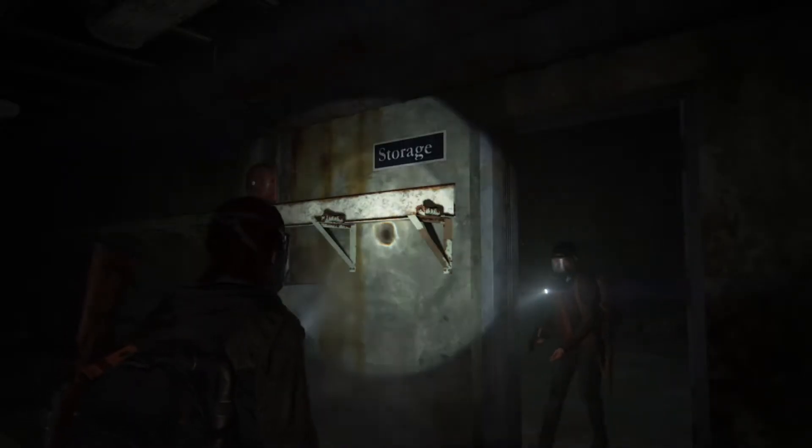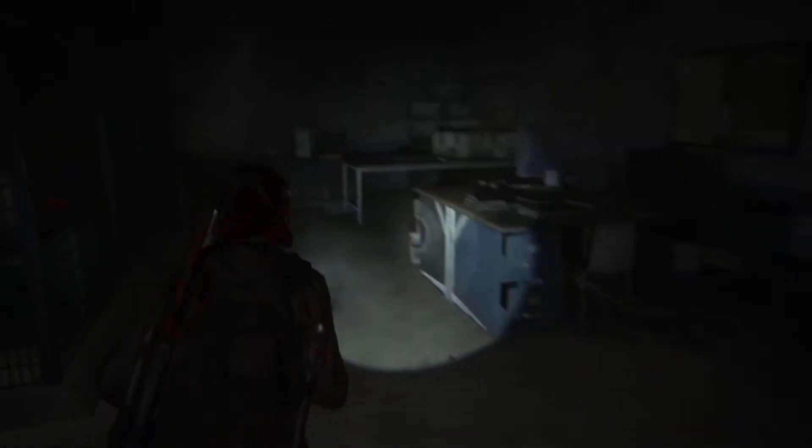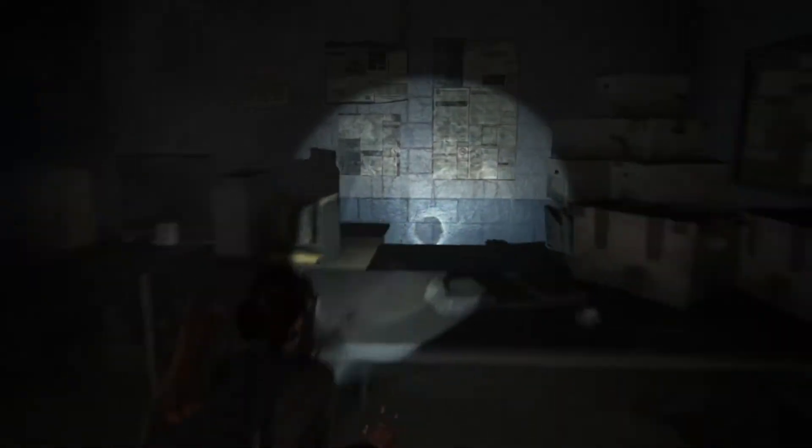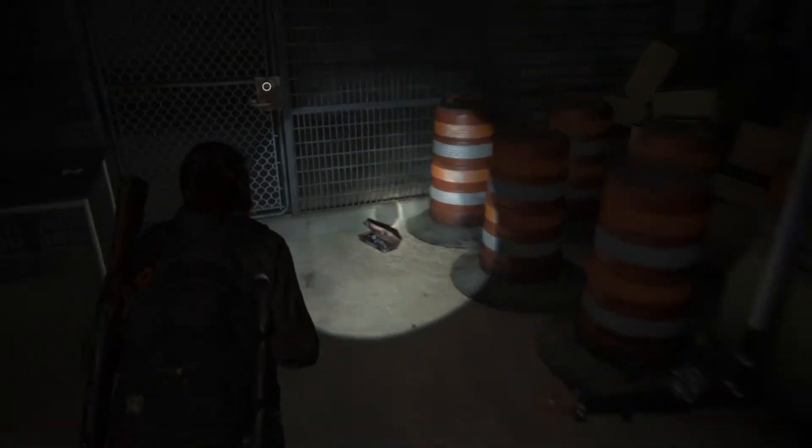Once you progress through the chapter, head over to the storage room. Once you enter the storage room, come to this fire table over here, jump straight over it, and duck underneath this fence. Once you've done that, it should be somewhere around here — there it is.